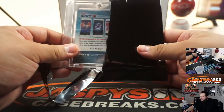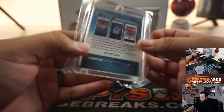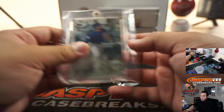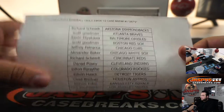All right, first one — we got a Bunt card, and it's a Chris Bryant, 43 out of 65 from 2016, so that could be a rookie. Chicago Cubs with that one — going to Jeffrey.